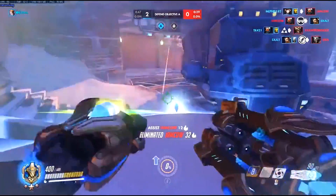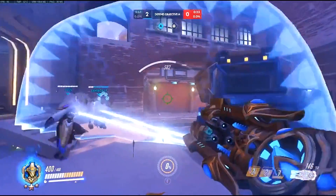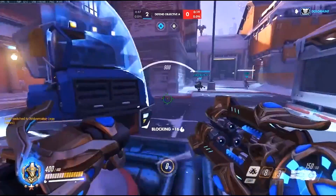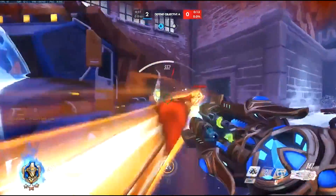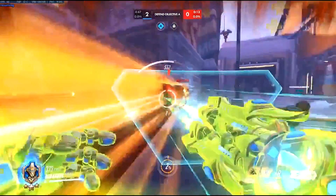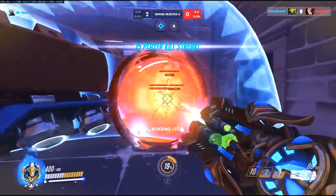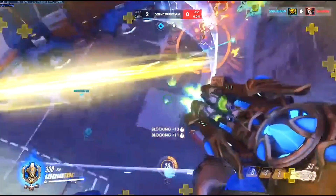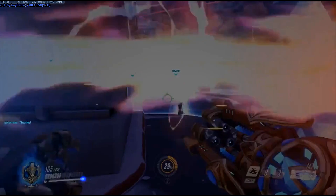Your Hanzo still died to Tactical Visor — he must not have run to your Zenyatta. The attack is so bad again. We're using fortify against Coalescence when we don't need to, but that's something you'll learn in future games. They're using support ultimates in front of their whole team and they're not even contesting the point. I don't really think there's much else to say about the attack team.